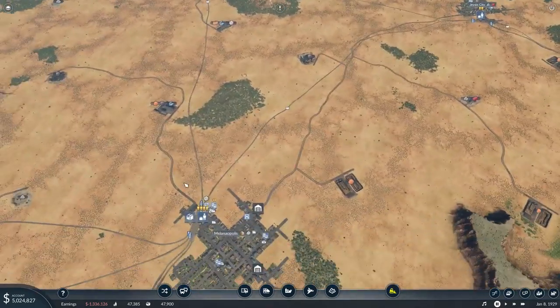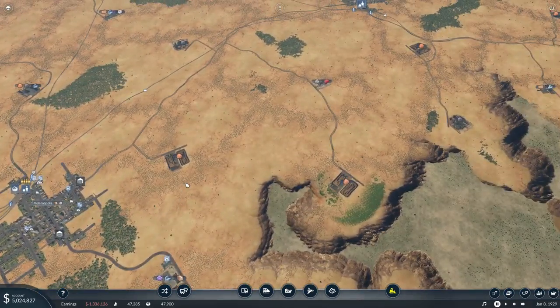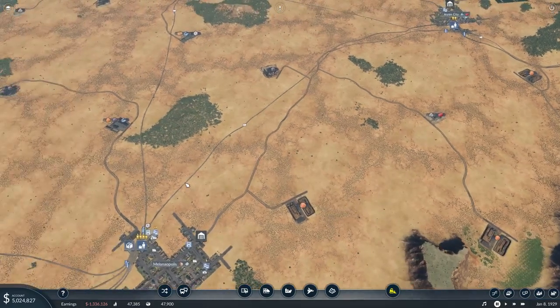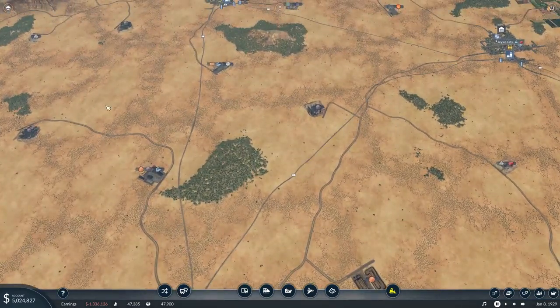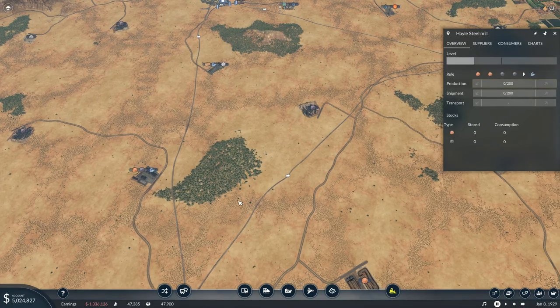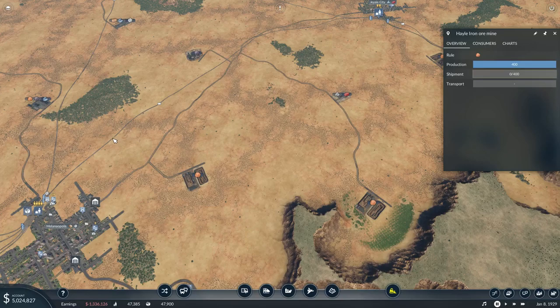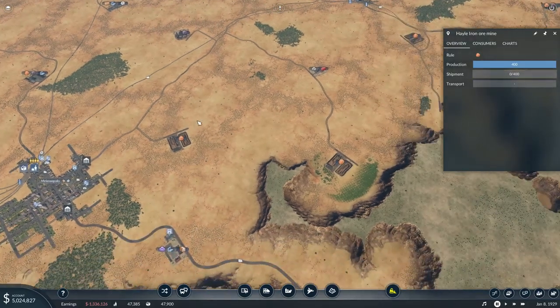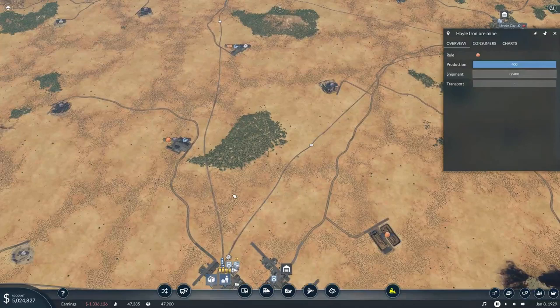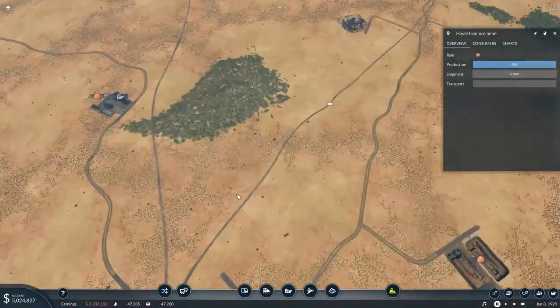We gotta start our steel production. Luckily, we are no stranger to steel production. A couple of ways we could do this. I'm looking at a loop between our two coal mines and the steel mill. We've also got two iron mines. This isn't really a good loop setup, but it still works. The real question is what are we going to do with these intersecting things, because we've got to do something about them.